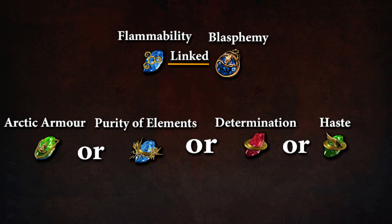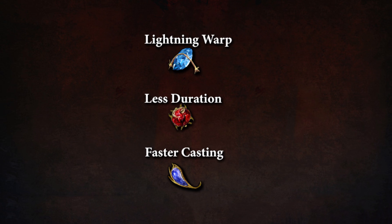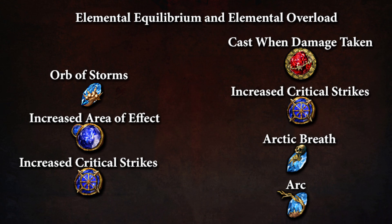For the auras I'm using Flammability linked with Blasphemy. Other auras you can use are Arctic Armour, Purity of Elements, Determination, and Haste, but you must have Flammability and Blasphemy — all of the other auras are optional. I'm also using Lightning Warp linked to Less Duration and Faster Casting to proc Elemental Equilibrium and Elemental Overload.